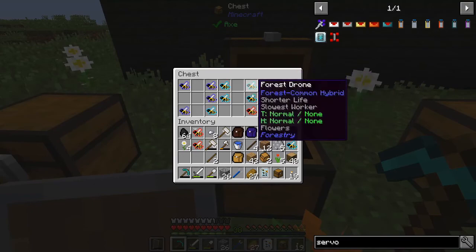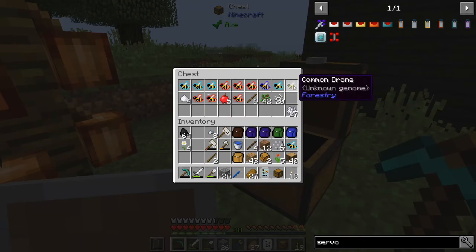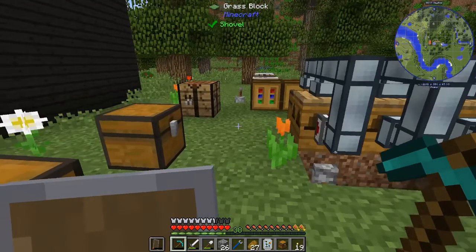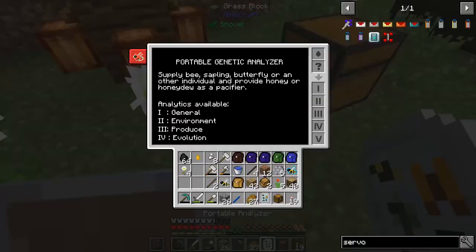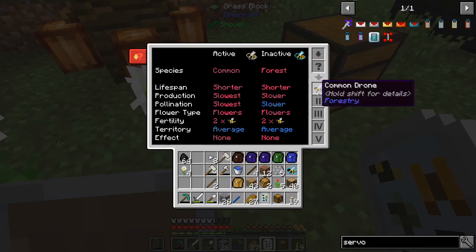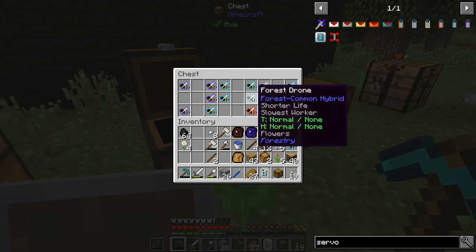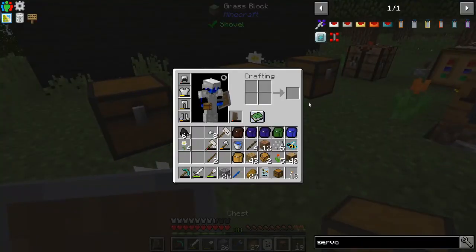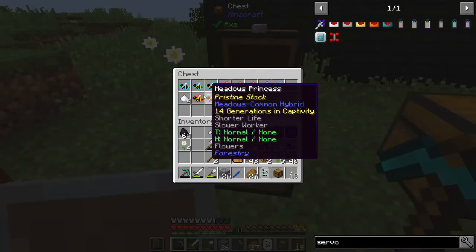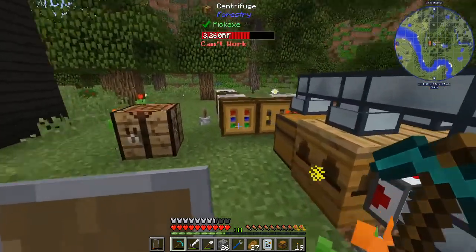And this is forest-meadows — okay. These are unimportant basically. He's common — random common bee. I'll have to look into that guy. Let's actually do that right now. Common-forest, okay. I think we need to put that here — yeah, common-forest. So this guy was meadows-common. So I'm just going to grab a pure forest bee.